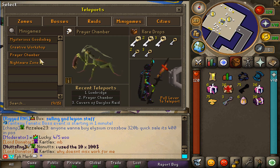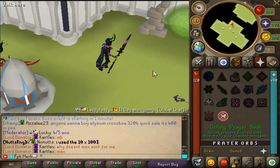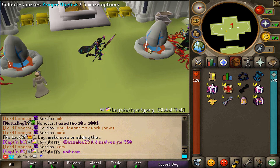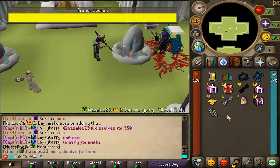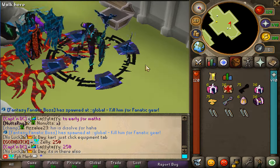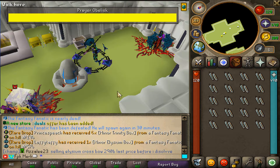First thing first, you will have to teleport to the Prayer Chamber minigame right over here. The reward from completing this minigame is unlocking these new lovely prayers. As you guys can see, that is the Prayer Chamber right over here. Step 1 is to collect prayer sources from here. You simply click on the Prayer Obelisk, and prayer sources will be coming to your inventory. It is pretty much AFK-ing - that part is super AFK-able.